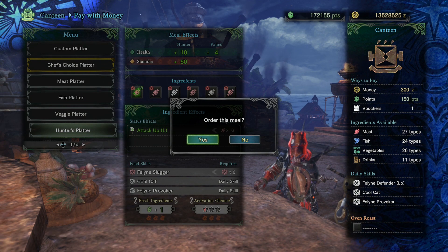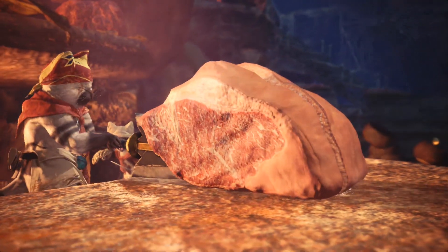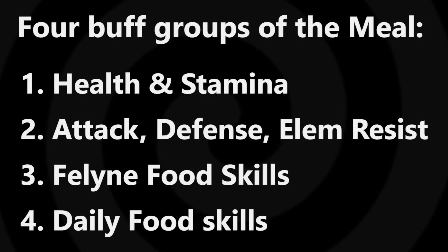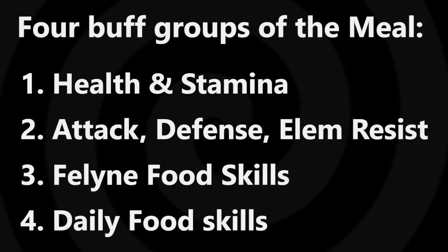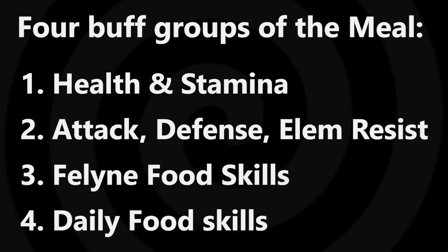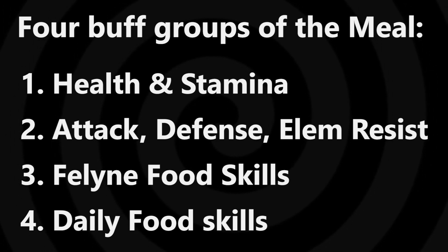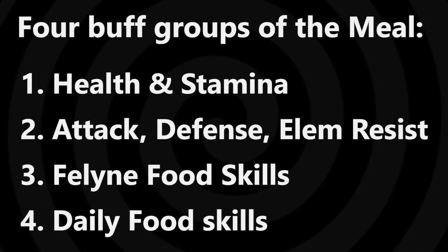Every time you eat a meal at the canteen, you end up mixing four different buff groups together. The first one is going to be health boost and stamina — it's mostly just health boost. The second is your choice of attack up, defense up, or elemental resist, depending on how you eat. The third group is getting a feline food skill, and the last group is getting a daily food skill. Those are the four groups.